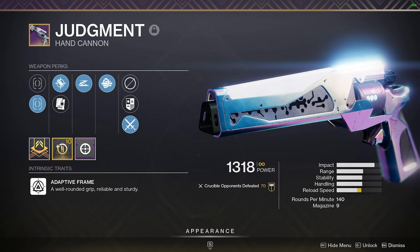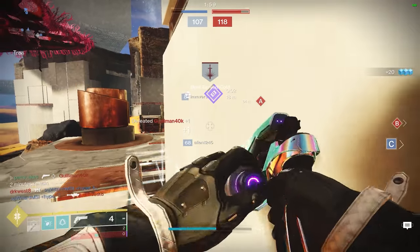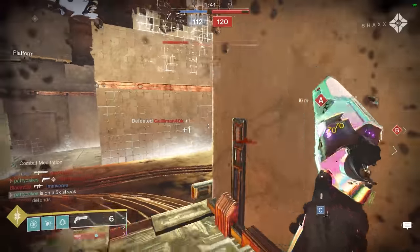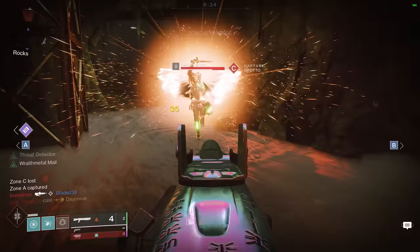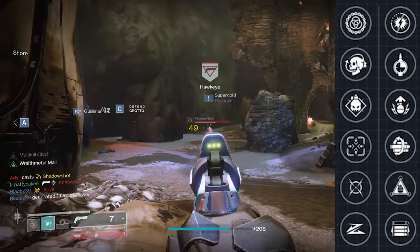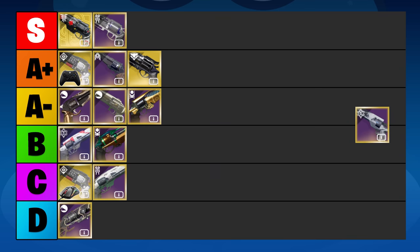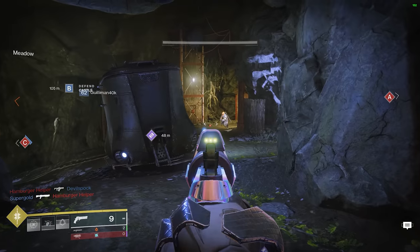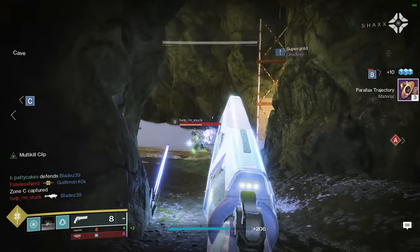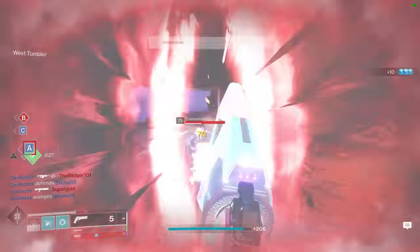Judgment is a legendary 140rpm hand cannon in the kinetic slot. Originally it came from Trials of the Nine, and now it's back with random rolls. The Fatebringer duels better than the Judgment — no surprise there, that's why the Fatebringer is in the S tier and the Judgment is not. However, the Judgment does a lot of things right. It comes with many unique perk combinations which can turn out to be very valuable in combination with a proper build — for example, there's Moving Target and Opening Shot on the table. By itself I would say the Judgment is an A- hand cannon, but don't be afraid to try it out with some builds. Also if you don't like the clutter caused by double damage numbers, try out the Judgment because you might actually like it more than the Fatebringer. If you're a Spectral Blades Hunter main, the Judgment also won't mess up your Flawless Execution like the Explosive Payload on the Fatebringer does.